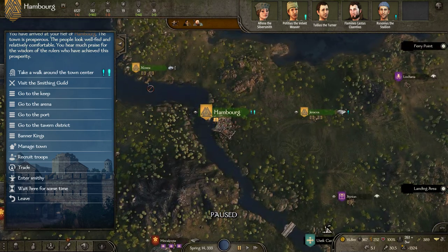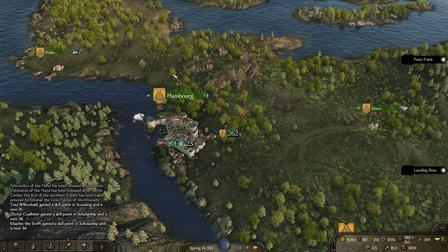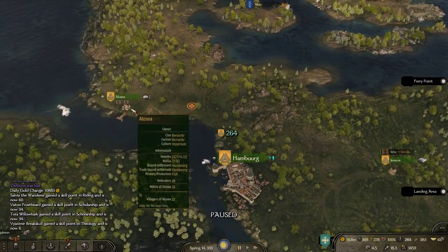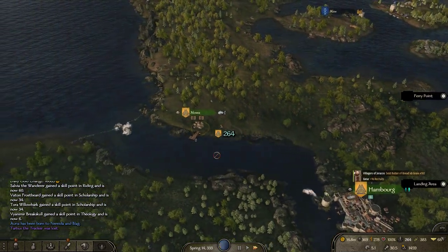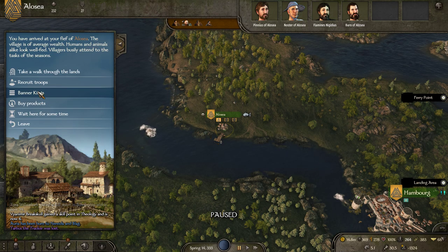We're going to head out to these villages here and wait until we see the pop-up that our summoned companion has joined our party — the companion we're waiting for is the next governor.